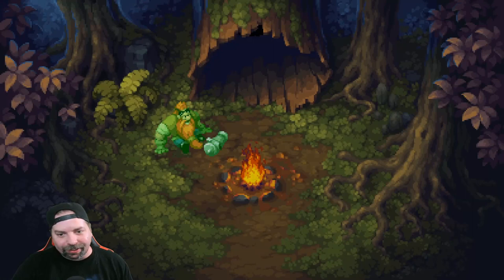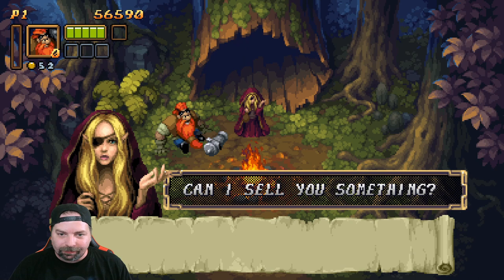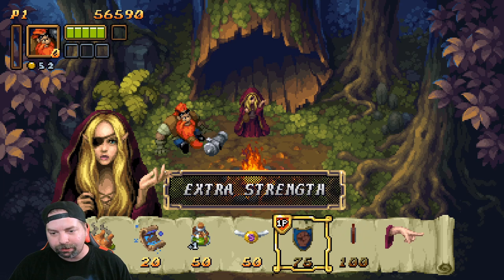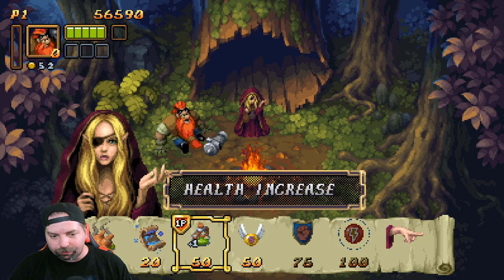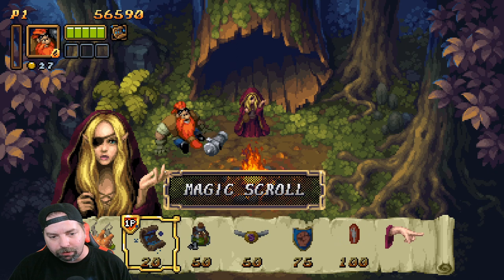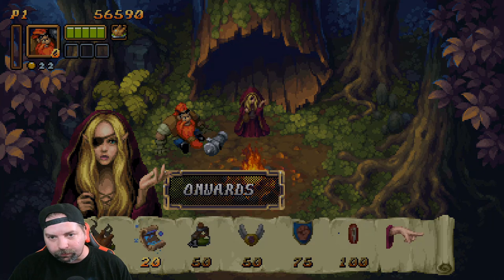Can I sell you something? Let me get a chicken for health. There's also a scroll for more magic, health increase, speed up, and extra strength. Looks like I can carry... nope, can't carry more than one. Oh, if you do that you'll lose it. Alright, stage two — The Forgotten Minds. Now we just kind of continue onwards.